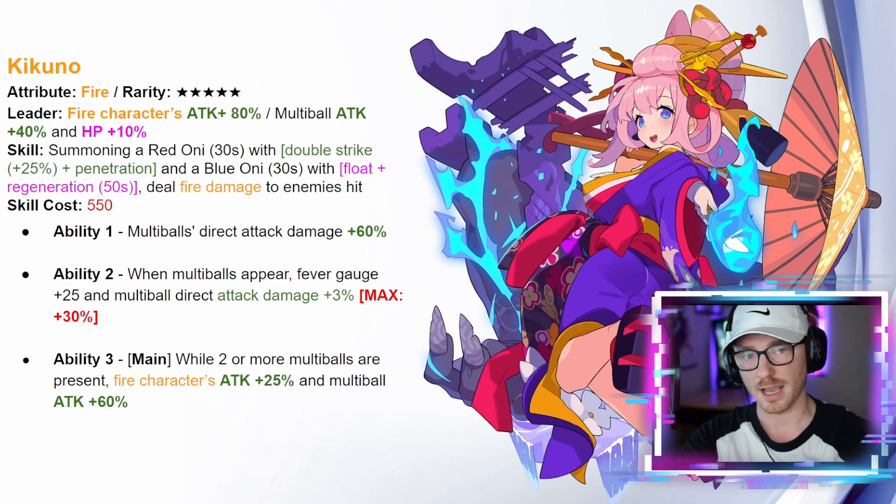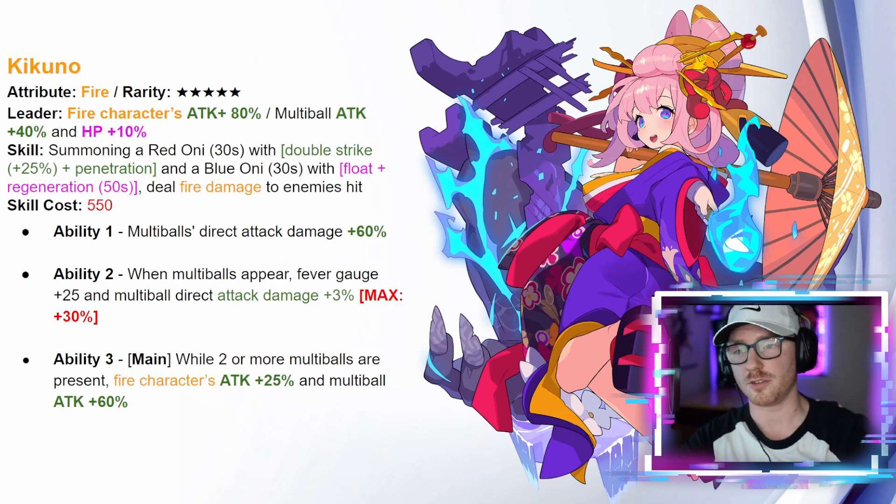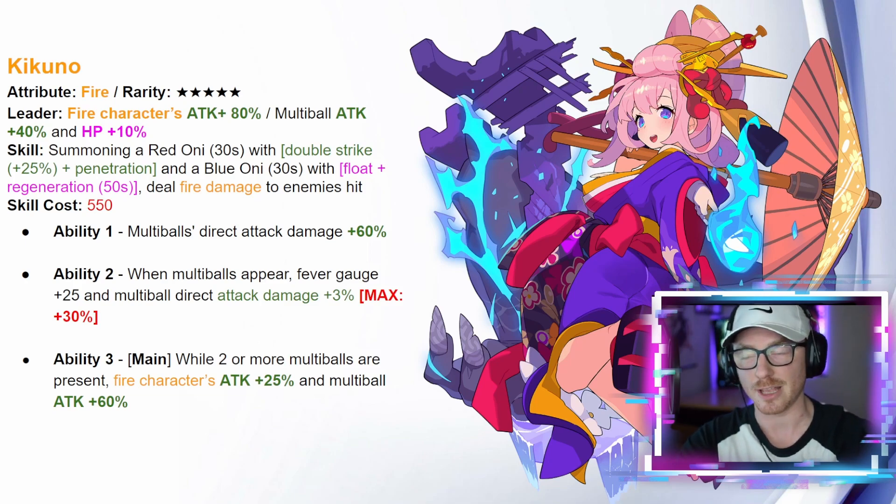Kikuno is semi-limited — she'll be added to this banner, taken away, and added back at a later time to the generic pool. She is not being added to the generic summon pool right away once this banner leaves. So if you're desperate to buff up your fire multi-ball team now you can pull for her, but she will return — this isn't a one-and-done limited unit forever.